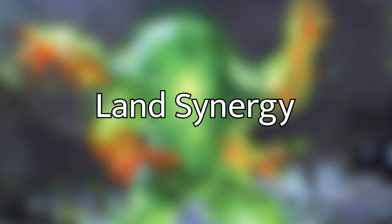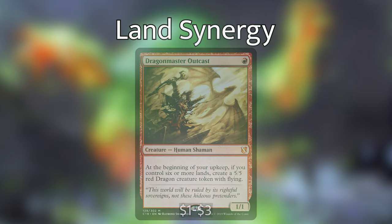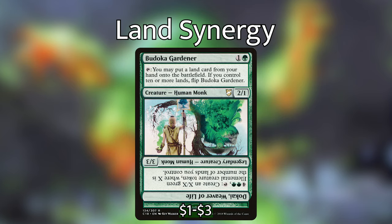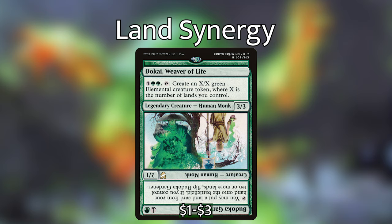Now let's go over the cards we have in this deck that just give us advantage by having those lands out — not necessarily a landfall trigger, but having lands gives us an advantage. For instance, we have Dragon Master Outcast — 1 red for a 1/1 human shaman. At the beginning of your upkeep, if you control 6 or more lands, put a 5/5 red dragon creature token with flying onto the battlefield. Scute Mob — 1 green for a 1/1. At the beginning of your upkeep, if you control 5 or more lands, put four +1/+1 counters on Scute Mob. Budoka Gardener is 1 and a green for a 2/1 human monk who can tap and put a land card from your hand into play, but if you control 10 or more lands, flip Budoka Gardener and he becomes Dokai, Weaver of Life — a 3/3 legendary creature human monk. For 4 green green and tap, we can put X/X green elemental creature tokens into play where X is the number of lands we control.